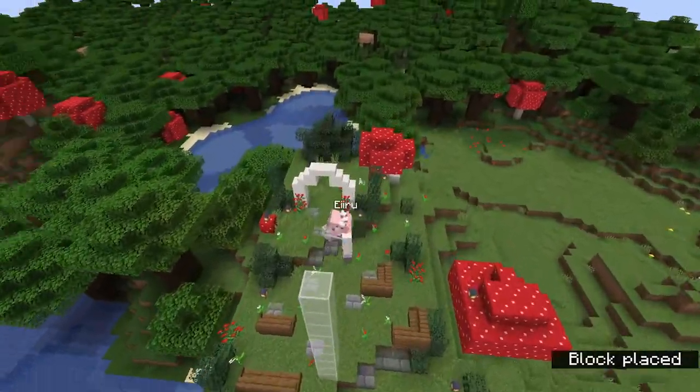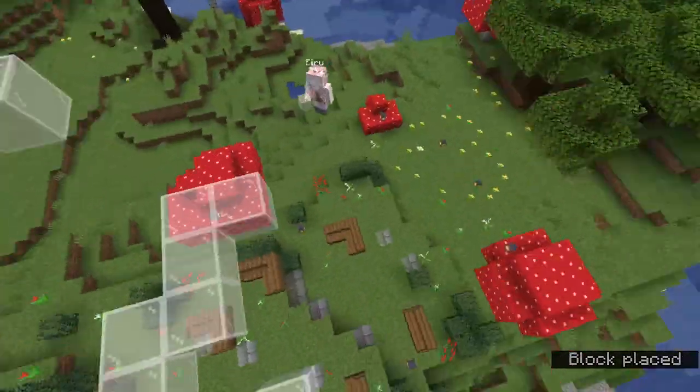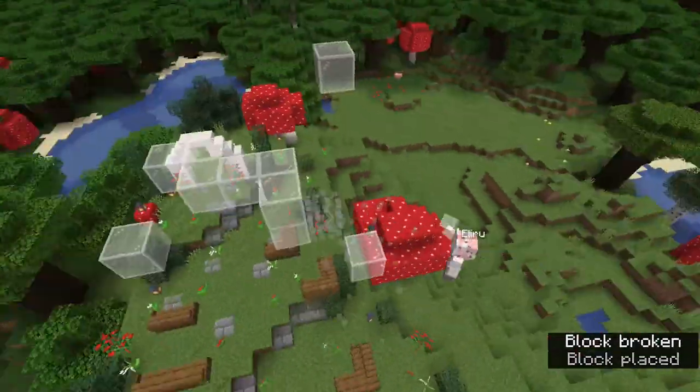Now we're gonna add our ceiling. Again we're using red and white stained glass because it fits with our color theme.